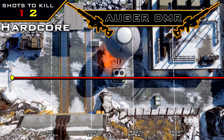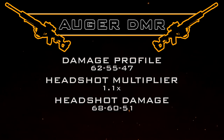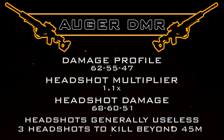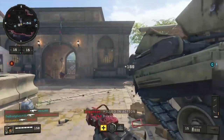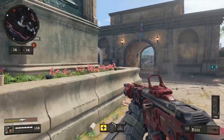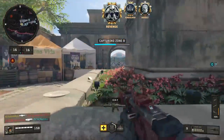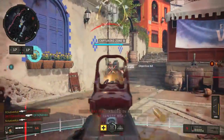Now it's time to move into headshots. With the Augur, we get a standard headshot multiplier of 1.1, which takes our headshot damage profile to 68, 60, 51. What this means is without high caliber, headshots are generally useless. Beyond that 45-meter range, if you do manage to land 3 headshots in a row, you can get a 3-shot kill instead of a 4-shot kill — but even with a super accurate gun like this, if your target is moving around a little bit, that's going to be pretty hard to do. So standard headshots are generally not worth it.